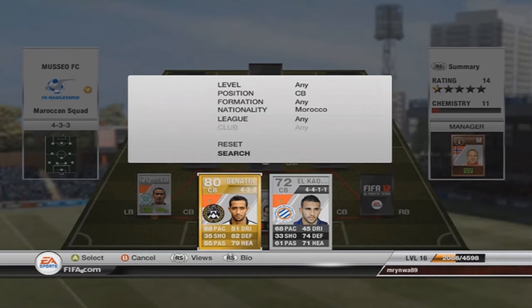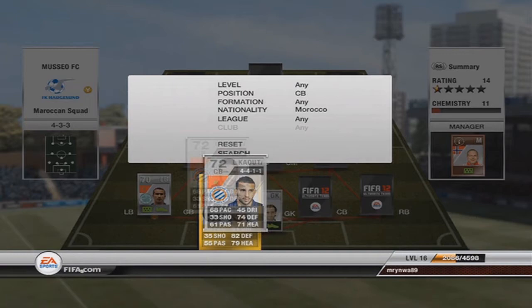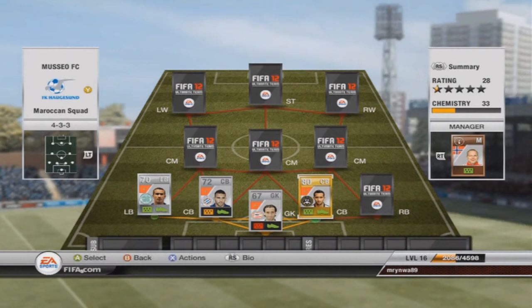Then we move on to our two central defenders — we have a silver and a gold one. The silver is El Cuatra from Montpellier in Ligue 1, and the other one is Benazia from Udinese. Benazia is actually quite good — I hadn't played with him before, but this defender was pretty hard to get past. He has 68 pace, which is okay for a center back, 82 defending, and 79 heading. El Cuatra has 68 pace, 74 defending, and 71 heading, but he's doing the job. I picked El Cuatra up for 150 coins and Benazia for 900 coins.